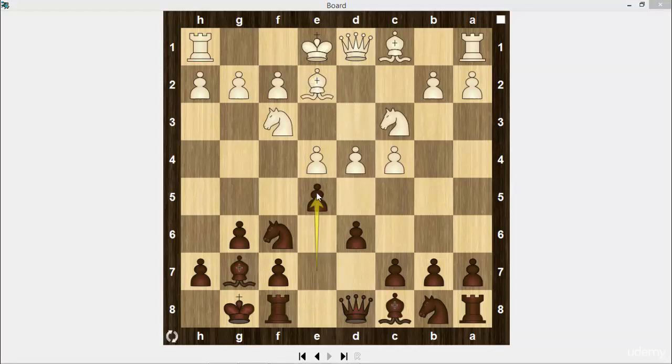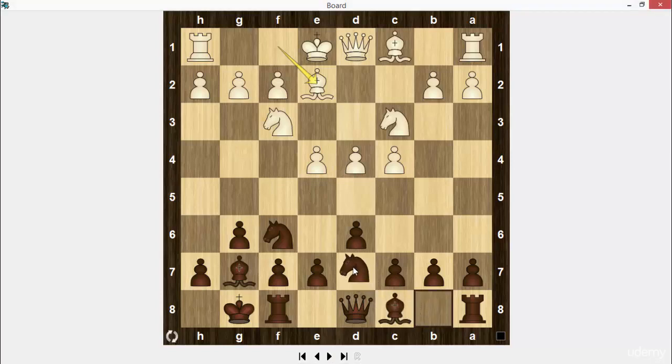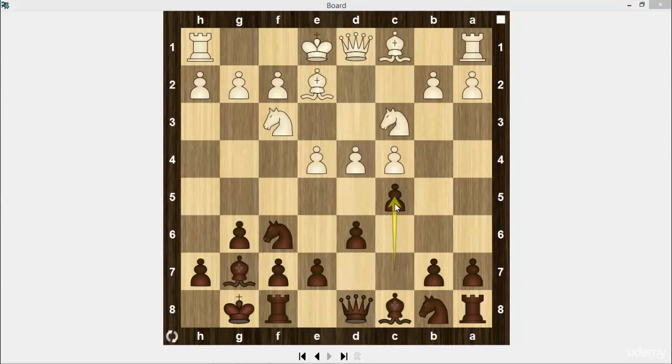e5, the most popular move in this position. However, it gives white an option to close up the center. Another option was to play Nbd7. If c5 here, then white castles and black has to take on d4, accepting a cramped position. So e5, white castles.